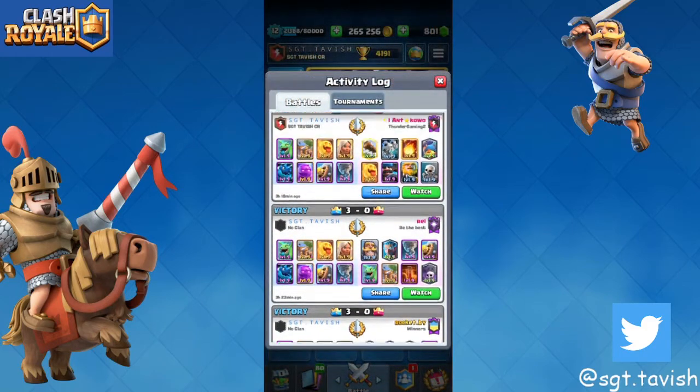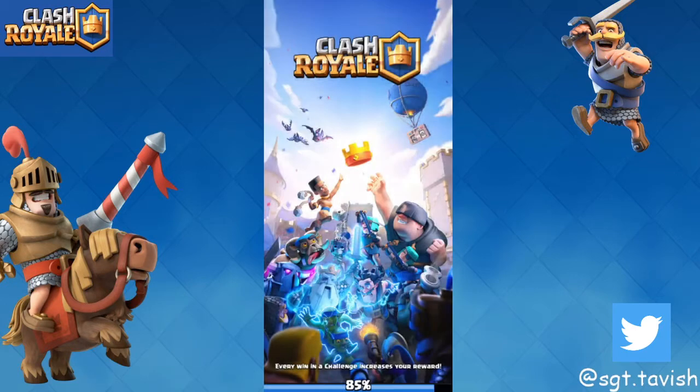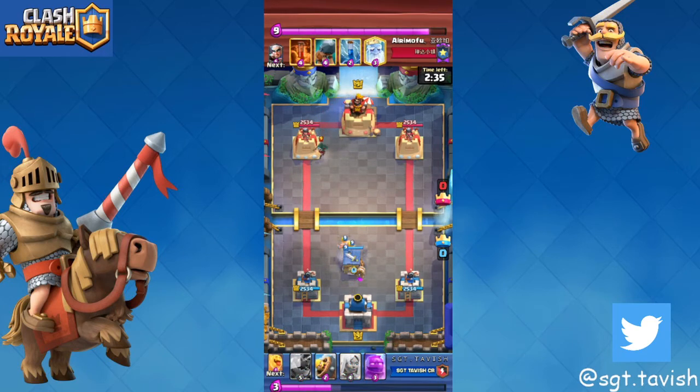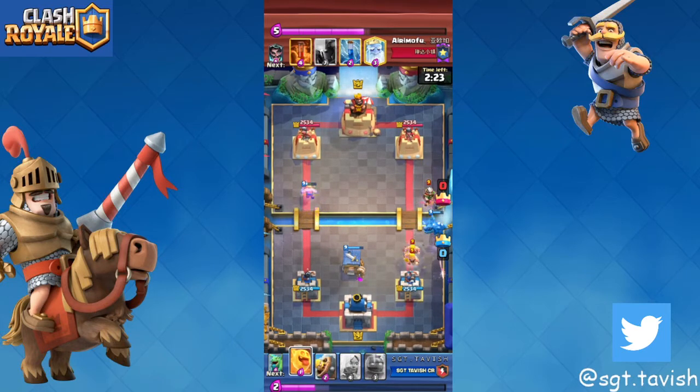Now I'm going to show you a replay against pekka bridge spam on two times. Against pekka bridge spam, you want to defend his first push, get in a nice barb hut, then go e-golem and ignore everything in the opposite lane — literally no matter what he plays, you ignore it unless it's a pekka.